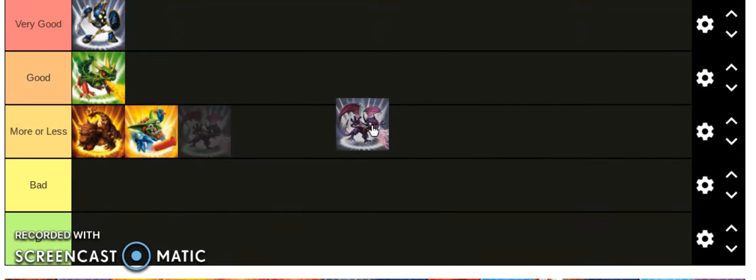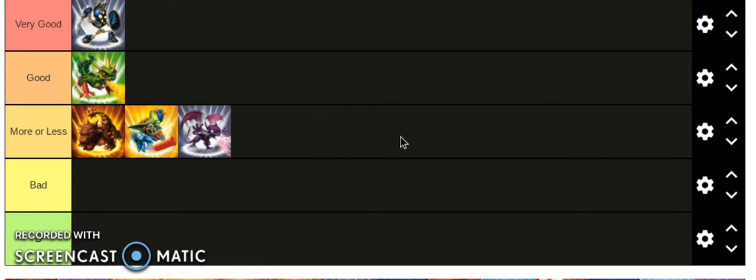Cinder — I thought Cinder was terrible for a while, but I recently went back and played through Skylanders Imaginators, the most recent game, using only Spyro's Adventure characters, and Cinder is not bad at all. Pretty fast, really good damage. She has an attack where she can go into the shadows and spawn a bunch of ghosts that attack people — pretty neat.